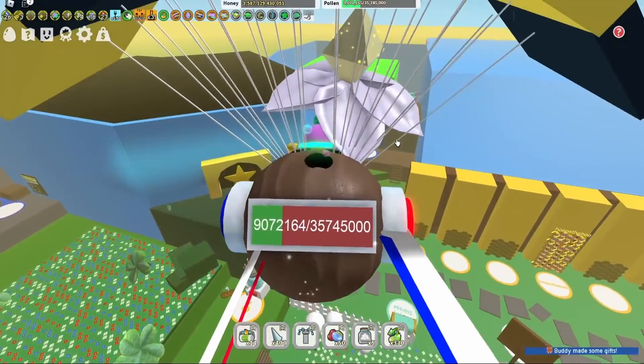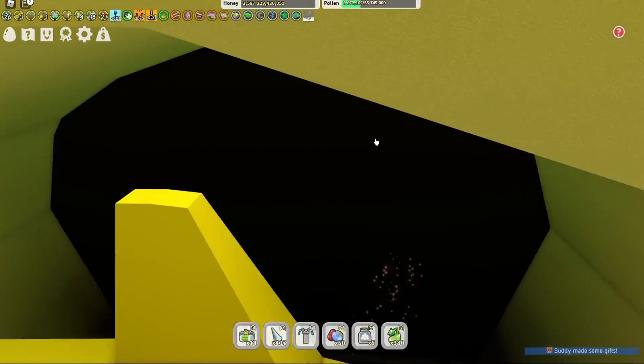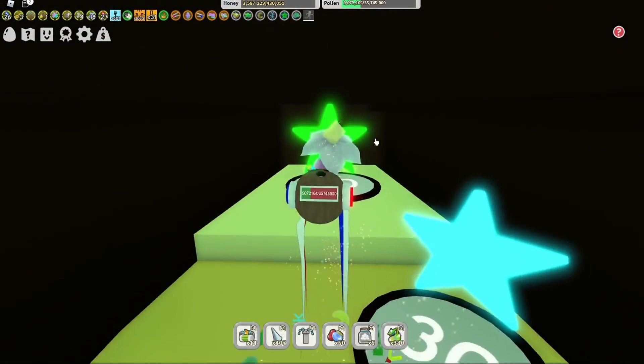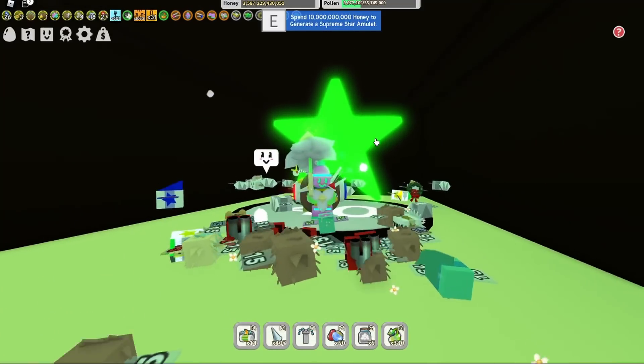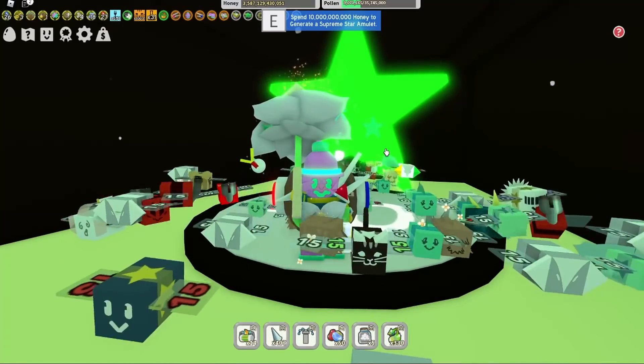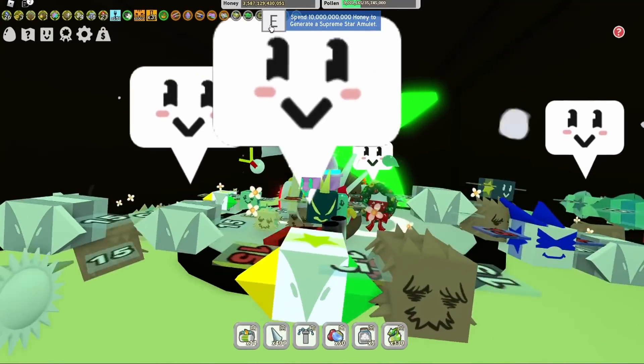I haven't had a double passive yet and I haven't wanted to waste a bunch of honey. I at least need a scorching star if I'm gonna make this red hive work, because I want to kill these mobs a lot quicker — I want to get in and out. So let's generate the star amulet now.